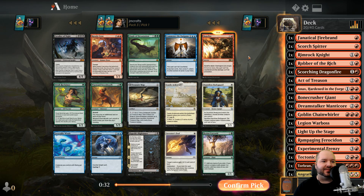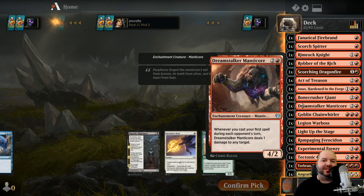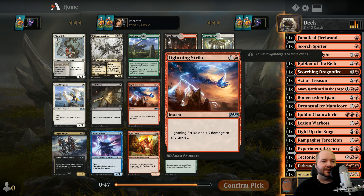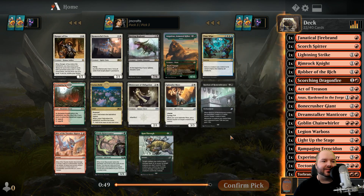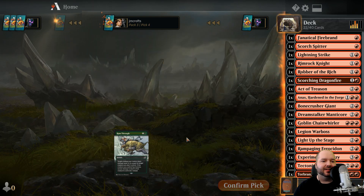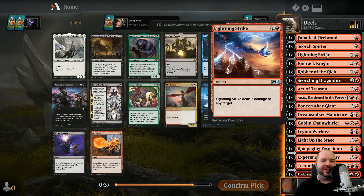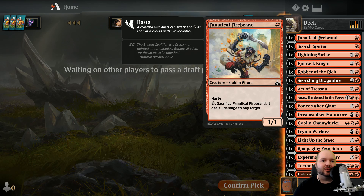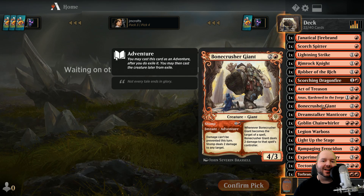Kiln Fiend is fine but we don't really have that many instants and sorceries. Thunder Raptor - again, not enough instants and sorceries. I think we just take Stomping Ground just in case there's some green we want to splash. Hardened Fire is only okay - we don't really have ways of generating tokens, although we do have Anax. We might end up playing it, but sacking a creature isn't usually what we want in this deck. Actually we do have some good token generation with Warboss and Anax, so I could see that going in.